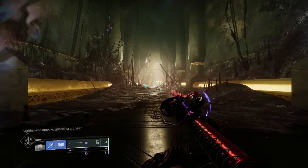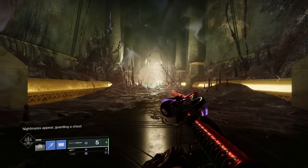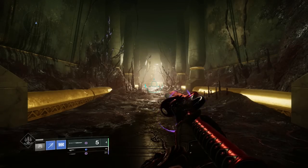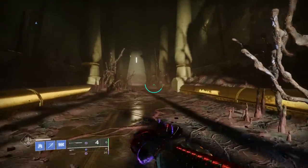What's cool about Cryoclasm is that while you're within the slide animation, you can actually sprint forward to cancel your slide. This will also allow you to put your Glaive Shield up much sooner, and it should look something like this.